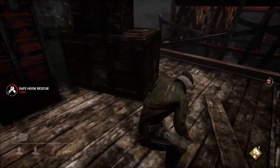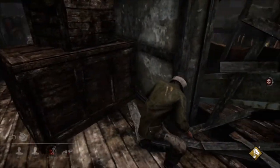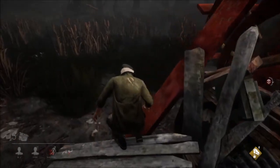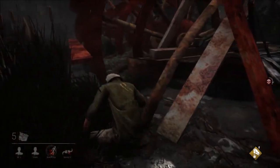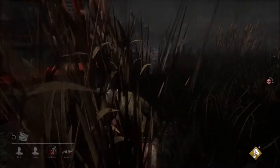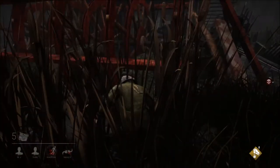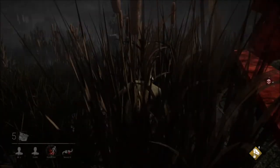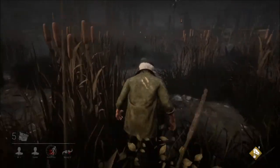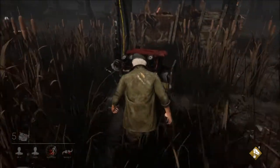I'm going to hide in these reeds here. I've already gotten the first safe hook rescue that I needed, so that's a good thing. Make Your Choice has fired. We'll let Claudette go off and do Claudette things. I'm going to hop back on a generator for right now. We got a great skill check!